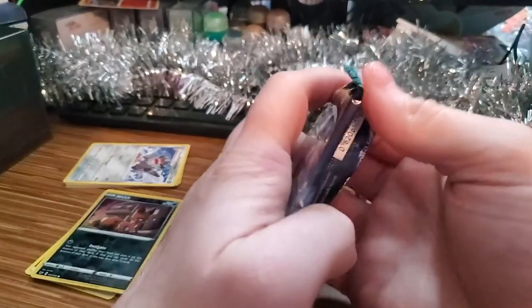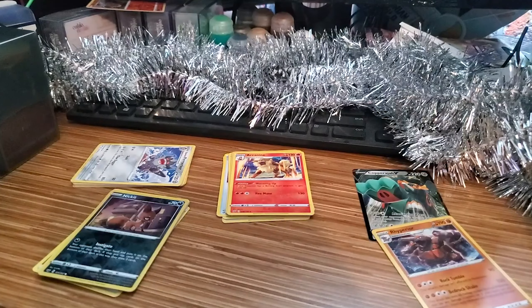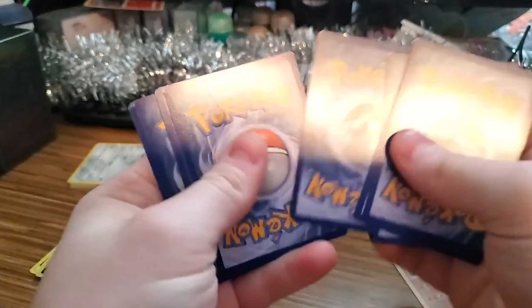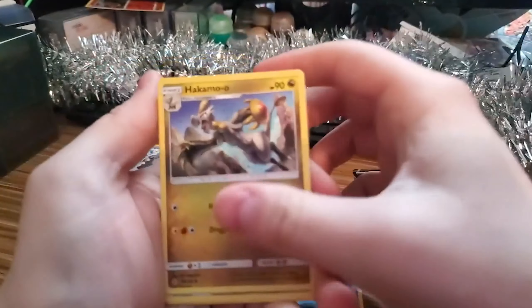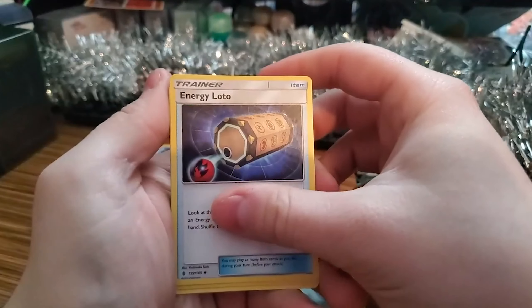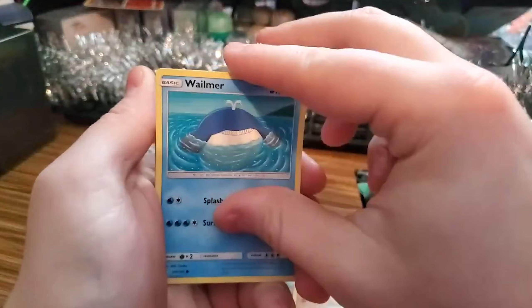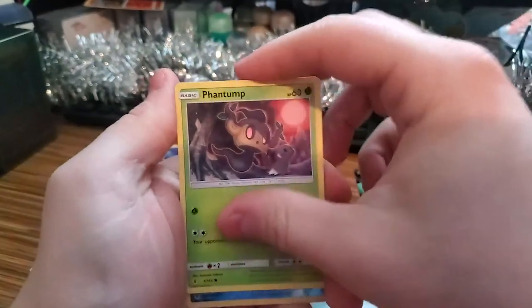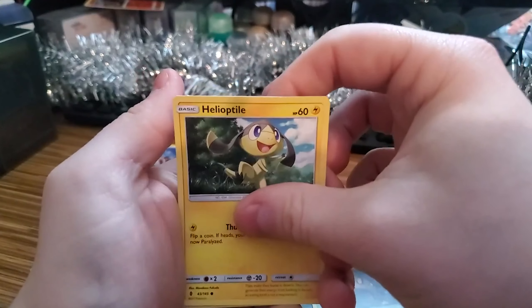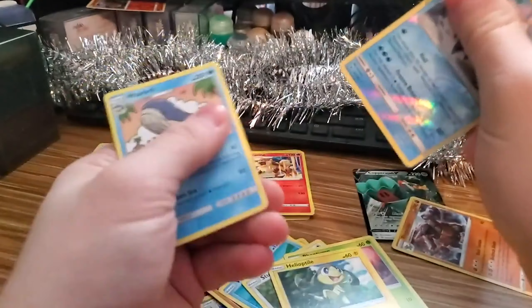Guardians Rising is our last pack — let's hope there's something good. I don't know what's good in this set. We got all the energy. We got a Hakamo-o, an Energy Loto, a Crabrawler, a Komala, a Whirlipede. Some of these cards are very slick. Snubbull, Phantump, Heliolisk, Deino, Nihilego Reverse Holographic, and our Rare is a Wailord — non-holographic.